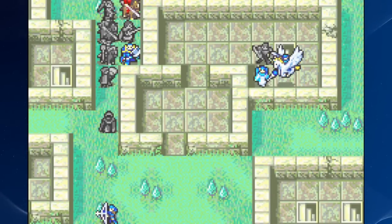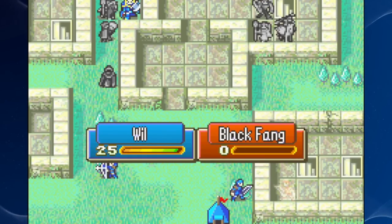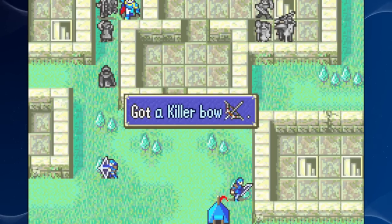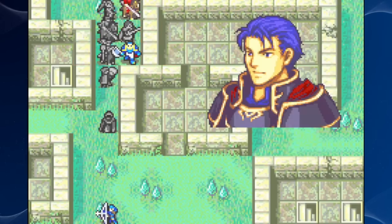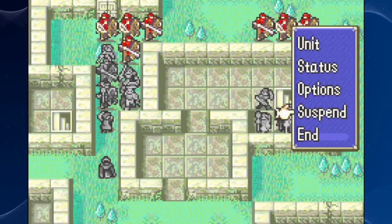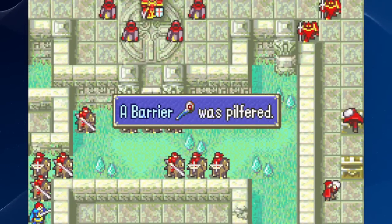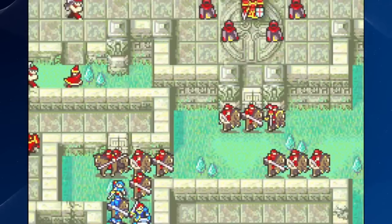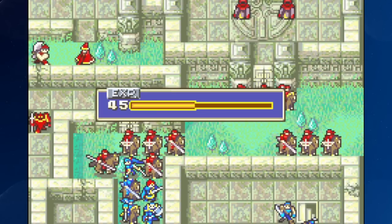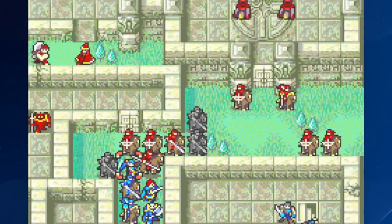Shouts to Raven and Fiora for getting the reinforcers from the stairs out of the way at least — those are really annoying if you can't handle them. Yeah, the fact that between the two of them they can deal with it is nice, because in the past I've had a lot of issues. Hector can't move up though, because he doesn't have enough movement to get past the forest. So the best he can do is hand-axe for now.